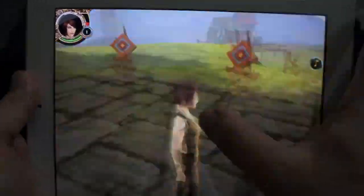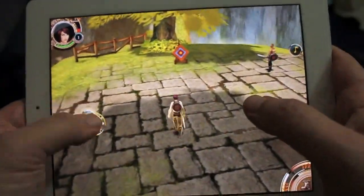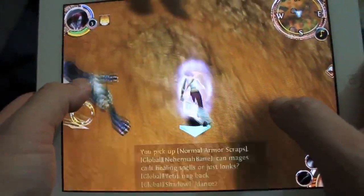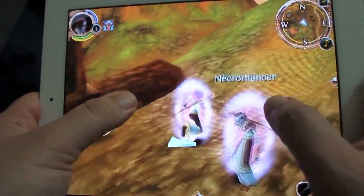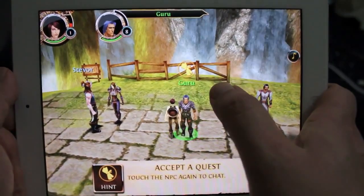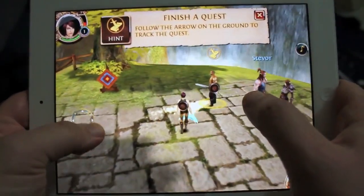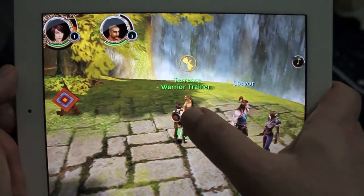To look around you just use your right thumb. To move around, you tap and you'll have a thumbstick that you can move with — only the lower part of the left side works for the thumbstick. A quest NPC just taps to interact and double tap to open. He'll tell you what he wants you to do and you accept it. A blue arrow tells you where to finish the quest, then where to turn it in.